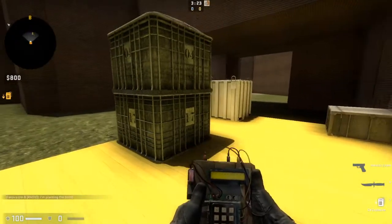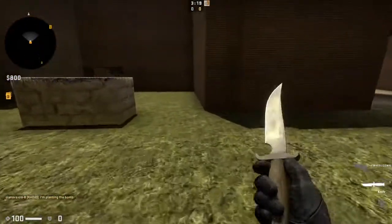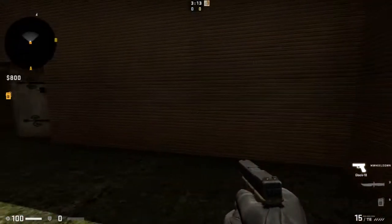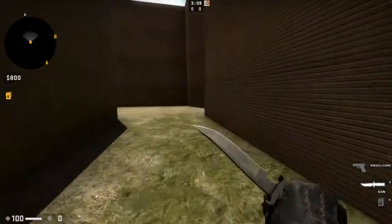If enemies are not coming from over there, just plant right here. We recently updated the map so that this area would not be an entry point anymore, so there's only this doorway now.